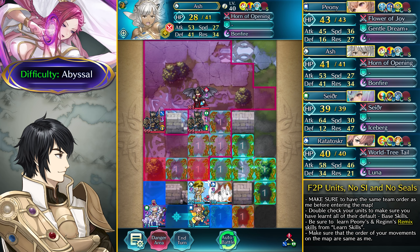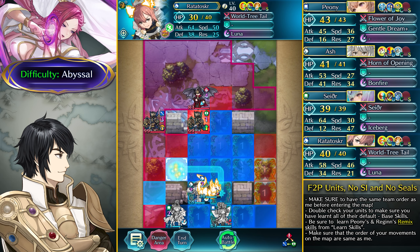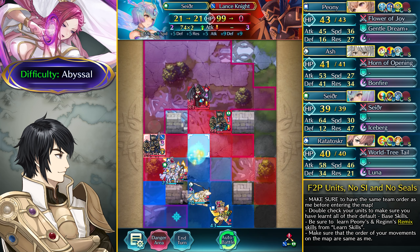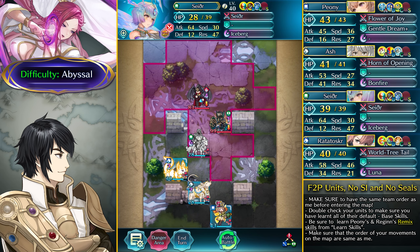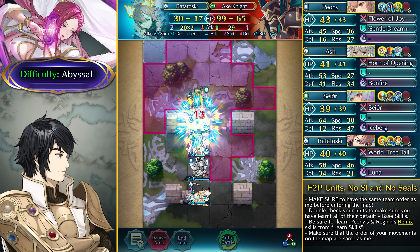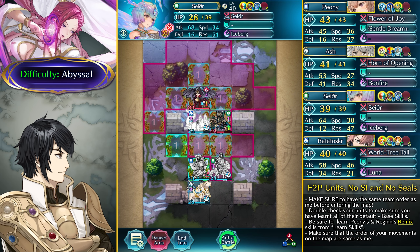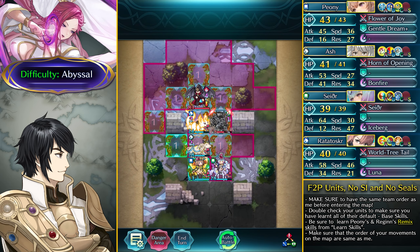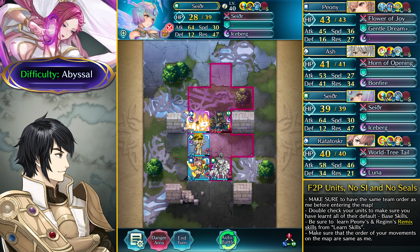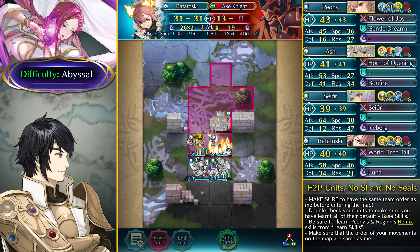Have Ash over here and Ratatoskr is going to be advancing and positioned in this range. The Lance Armor is really not a problem — take out this Lance Armor easily with Sether. Dance up Sether and attack this Axe Knight and this Manakete. Attack this Axe Knight with Sether and do a lot of damage with Iceberg, but it's nowhere near enough to finish. Take on this Red Fafnir with Ratatoskr. Then finish off this axe armor that's been living for a while — it's living with 6 HP but Ratatoskr's Luna is going to finish the job. That is going to be the Abyssal map complete.